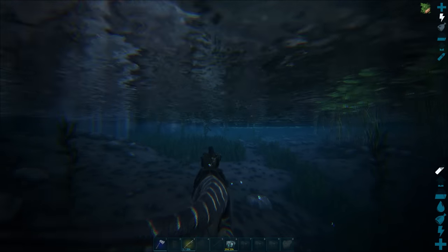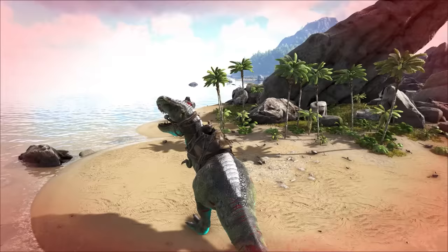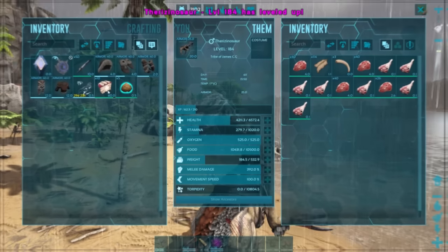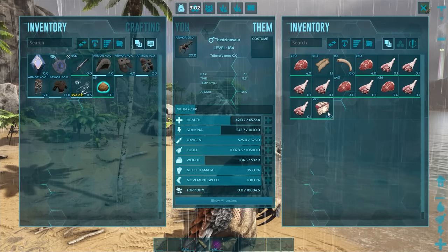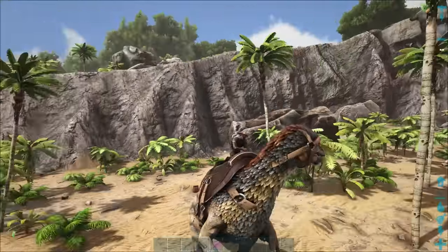Out of combat, force feeding gives back 5 health points per piece of raw meat consumed, and it's a huge part of what balances herbivores and carnivores in this game. Herbivores can be healed through the use of sweet veggie cakes, which restore roughly 10% of their health over a 30 second period.